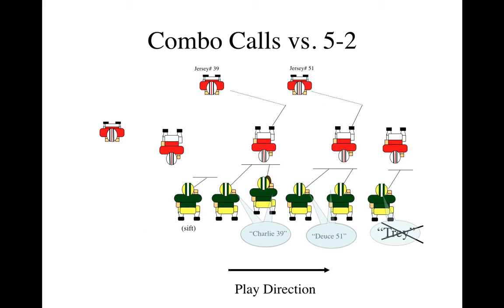Here's an example where it's a 5-2 or 3-4. Starting on the outside, the tight end would call a Tray — he sees a 3, he'd call a Tray — but we have a Deuce called by the tackle to 51. That overrides the Tray, and now the tight end will be working on his own. The next combo is the center and the backside guard. We have a head-up technique on the center, so we have a Charlie to 39, and we're going to sift heavy with the backside tackle.